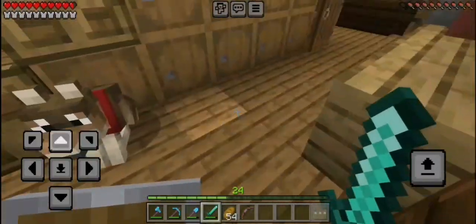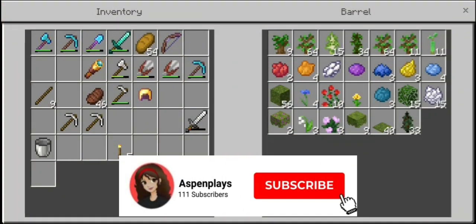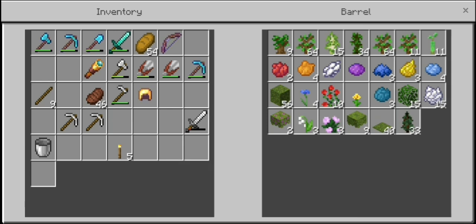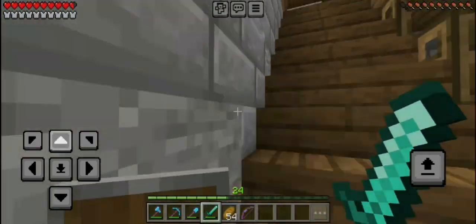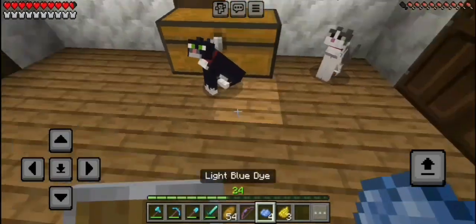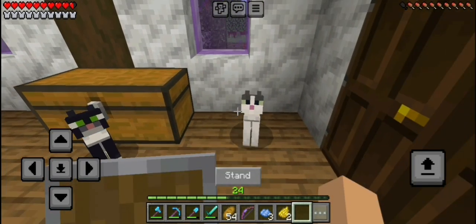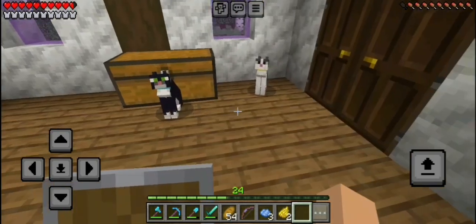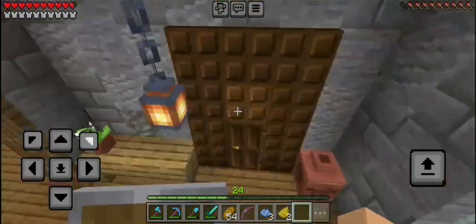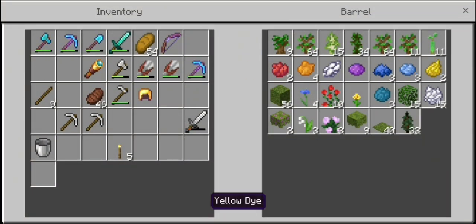I'd also like to take a second and get some stuff done around here before I actually go into the nether. One of those tasks is dyeing my cats' colors — I've been wanting to do that for a while. I'm going to do a yellow and a light blue. I'm not going to change your color, you're going to stay red. For the black cat, you're going to have a nice light blue color. And you are going to have a yellow color. Now they have new colors to help me tell them apart. If you guys have any good names for my dog and cats, please comment down below!